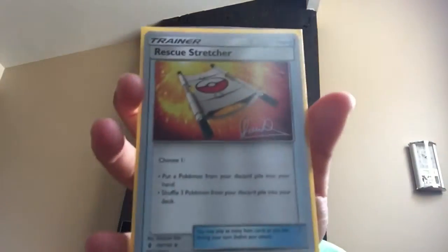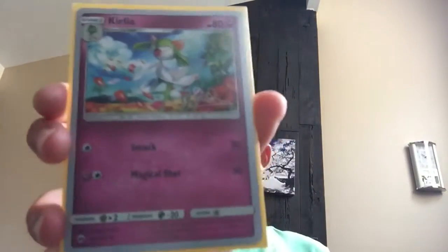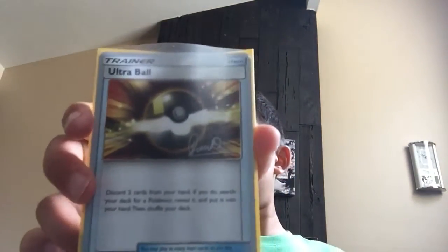Rescue Stretcher — choose one: put a Pokémon from your discard pile into your hand, or shuffle three Pokémon from your discard pile into your deck. There's VS Seeker, Professor Sycamore — you just discard your hand and draw seven cards. Oh, here's a nice one — Kirlia. And there's Ultra Ball here. If the lighting isn't that good, that's fine.